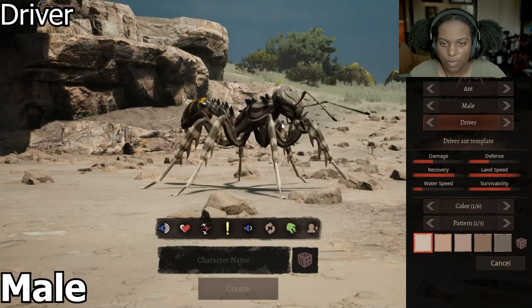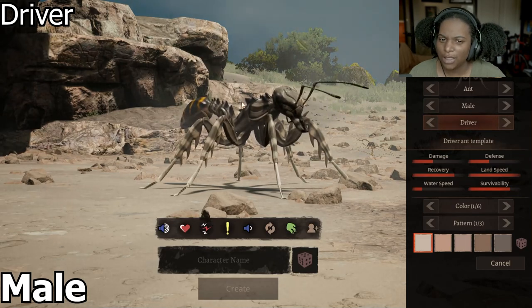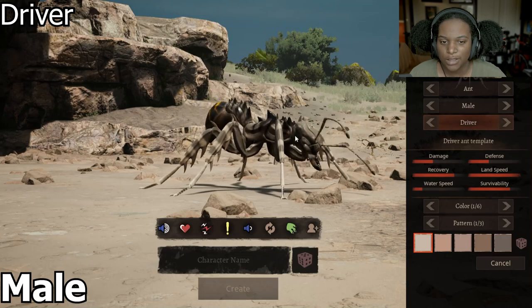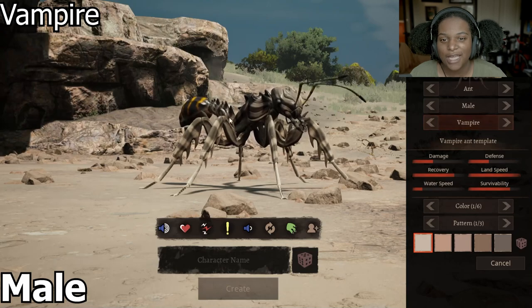The Driver Ant here has got the short mandibles back again, and right here — I think that's the thorax — is a lot bigger than the other previous two. Still small waist here, and it looks like it has like no eyes. This Vampire Ant is just thicker all around. You can see the legs, the head, thorax here, and the abdomen all just bigger.